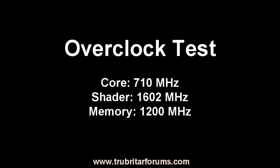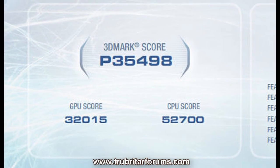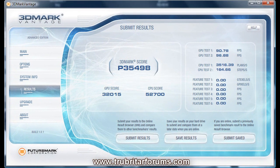So let's push these cards a little further — we're going to overclock and run another test. We're going to run the core at 710 MHz, the shader at 1602, and the memory at 1200 MHz. Wow! 35,498 3D Marks score points with a GPU score of 32,015 points. That's absolutely extreme — wicked, unbelievable!